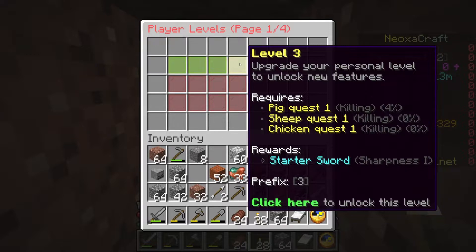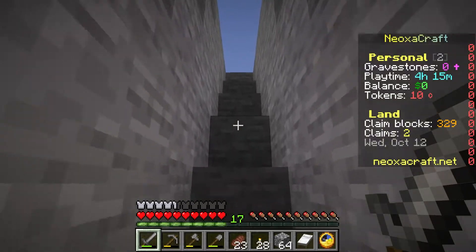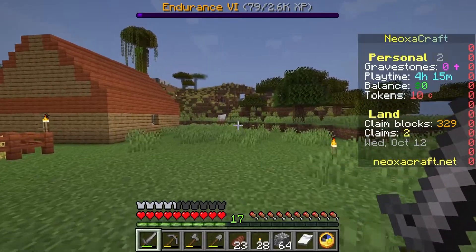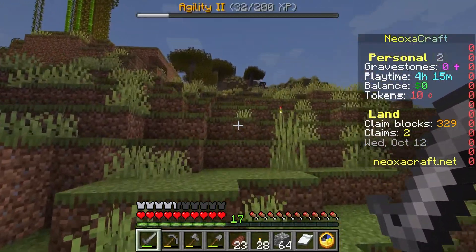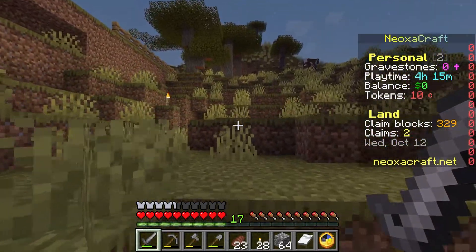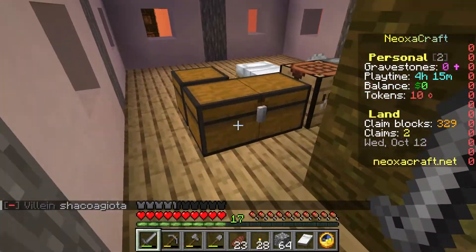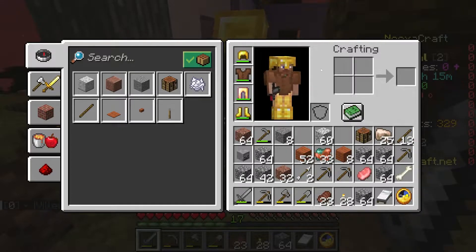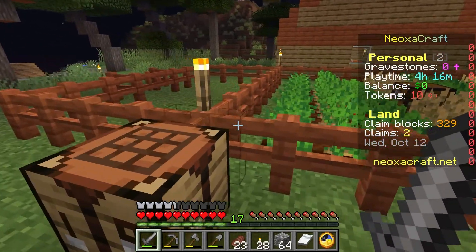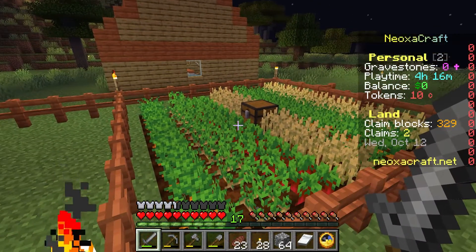So I've got to kill 25 pigs, 25 sheep, and 25 chicken for the killing quests. Here's some sheep — go on. I got some wool. Let me put it in the chest. I can see chickens, but my cow seems to be missing from inside my farm — I had one in here and I don't know what the deal is with that. It's frustrating.